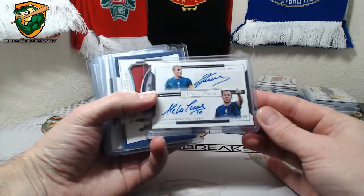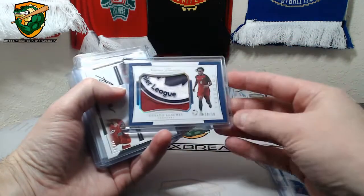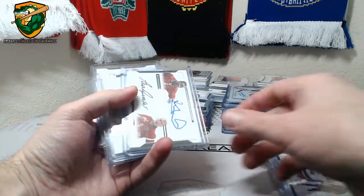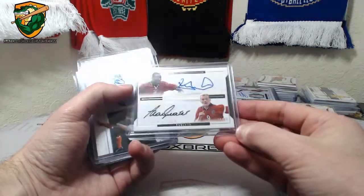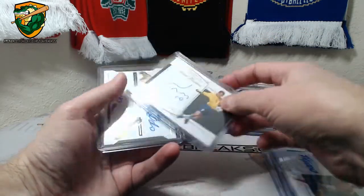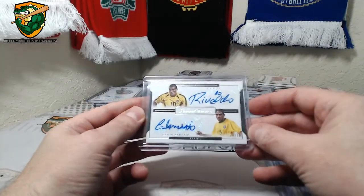We got a dual — Del Piero and Cannavaro to 35. Renato Sanchez sick patch — Gold to 10, 10 of 10. Dual — Andy Cole and Alan Shearer to 35. Frank Ricard to 49. We got a Franca 1 of 10, Sempario and Rivaldo to 50.